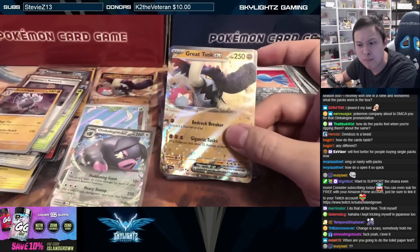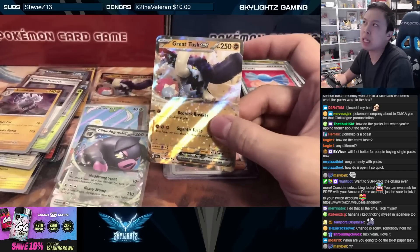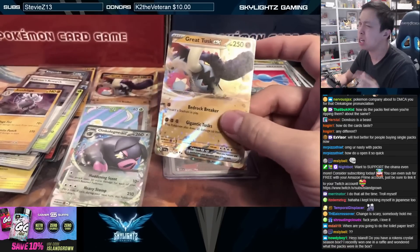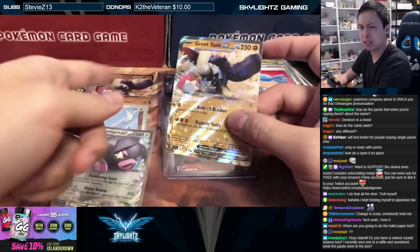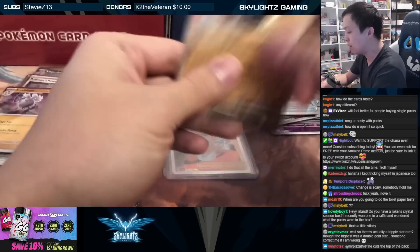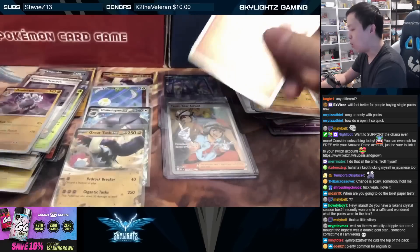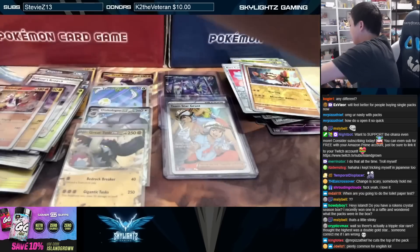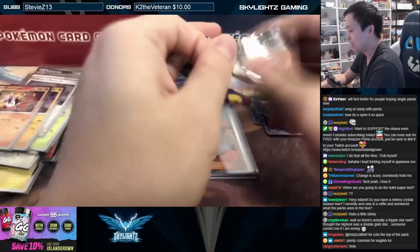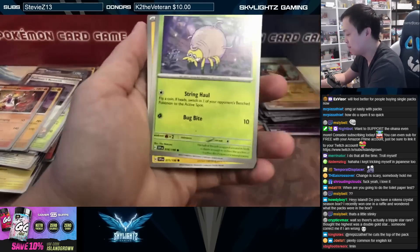You can get the same EX twice in the same box. We've seen duplicate V's and V-Maxes in the same box before, but it doesn't happen very often. Is this something that'll happen often in this set? I don't know — maybe we got unluckily lucky. I would rather have a different EX than two Great Tusk EX. I want something from that second slot — anything that comes out of there that's not a reverse will be pretty good.